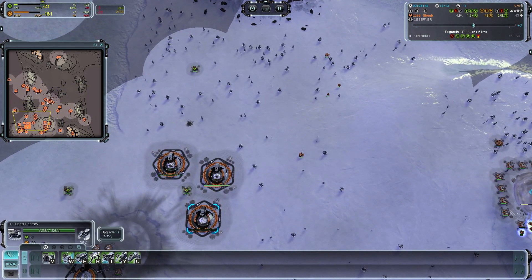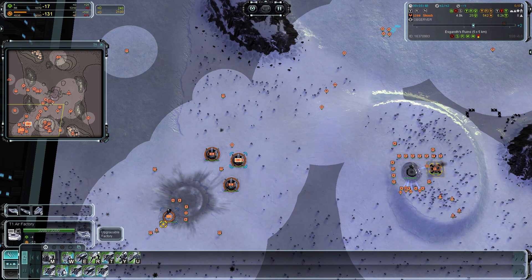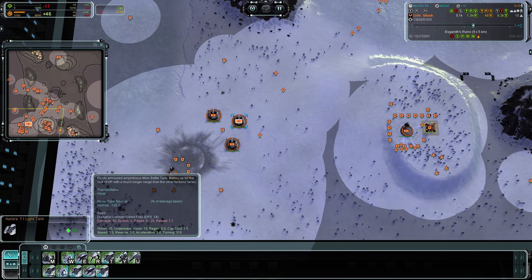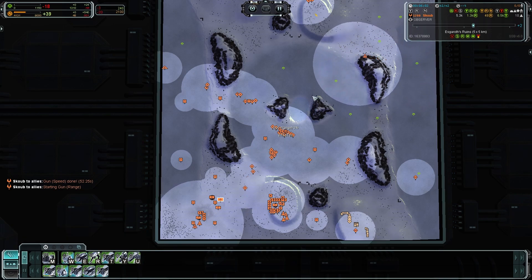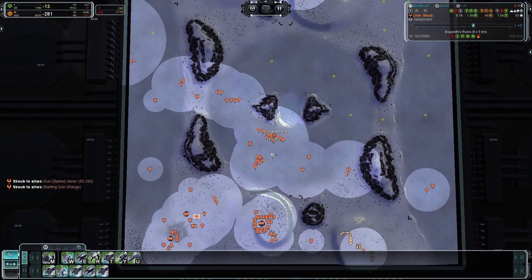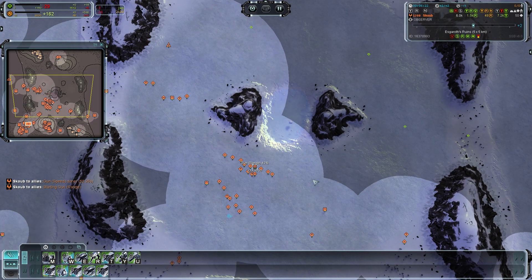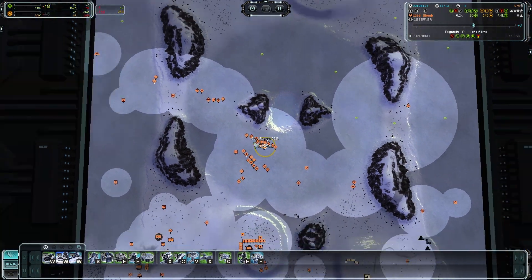I removed the queue order from the first factory and sent it to help the first one, building only tanks, scouts, and some engineers. Those engineers are there to reclaim any mass near the fighting. When you come to fight there will be reclaim from enemy tanks and yours, and with engineers on the front you can reclaim with them.